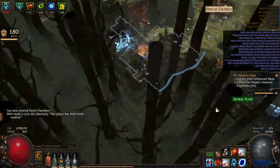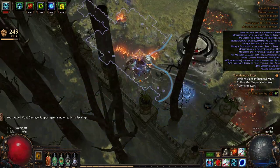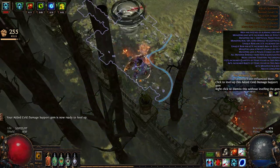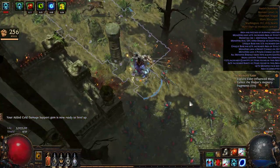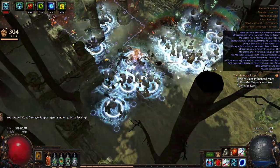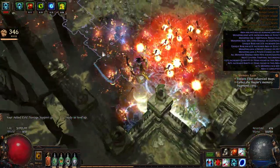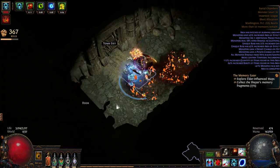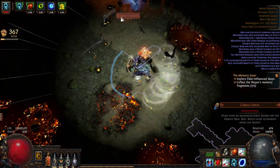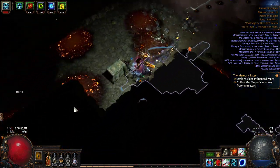I'm going to run a quick map and show you how I run my barrel chambers. I pretty much go around the corners and edges, then run down the middle. If you don't full clear, something like two chaos worth of drops might be missed, but that's okay.